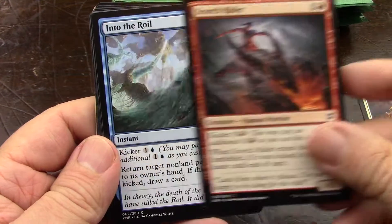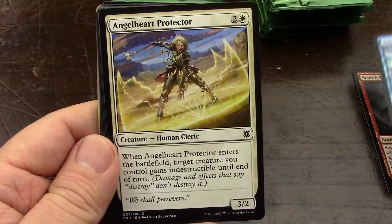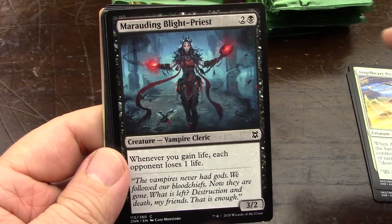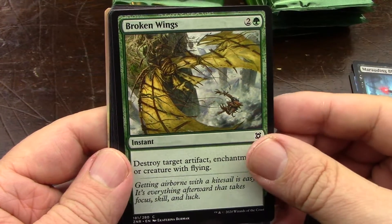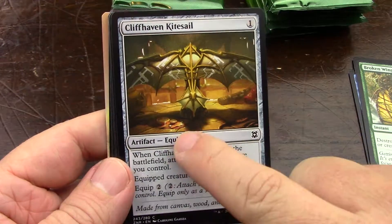I like the set. I don't think it's underpowered at all. People are saying it's underpowered — maybe it's because of the tight set standard that it's in. Landfall was made very, very strong and I like that. Battle for Zendikar — very nice. This will be a highlight. I love this card.